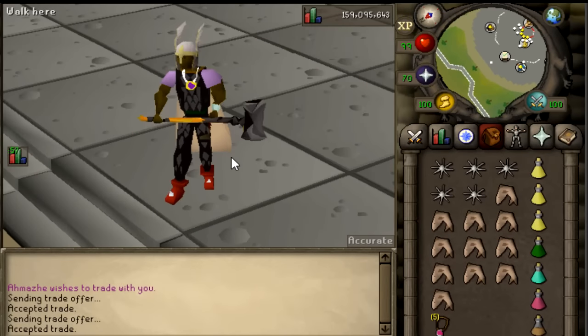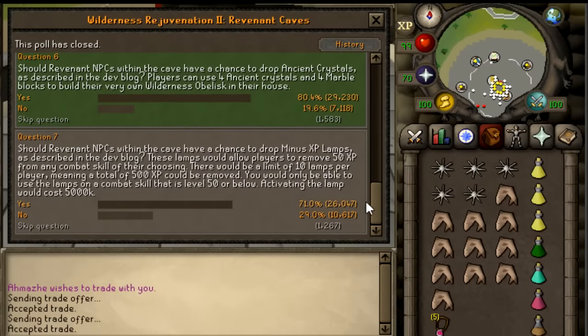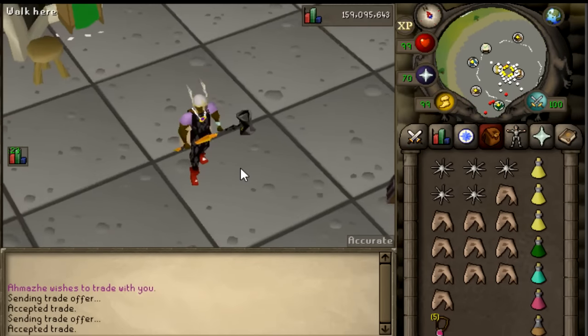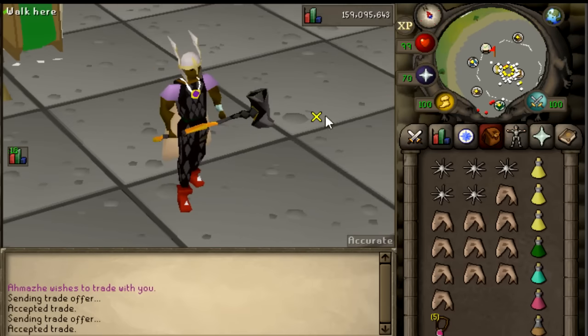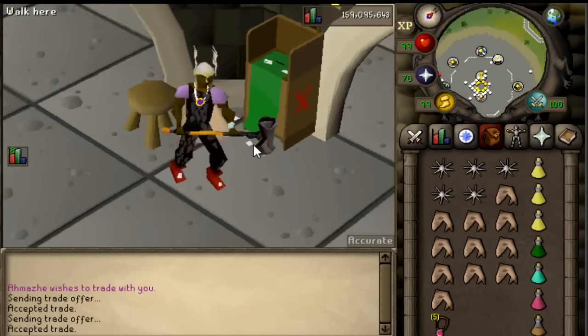Alright guys, so today Revs got released on the Wilderness rejuvenation poll. Nothing passed except the addition of revenants - none of the new PvP armor passed. So I was like, wait, what are revenants gonna drop? And then I looked at the drop table and realized how much of a beast Jagex is - they completely saved it.